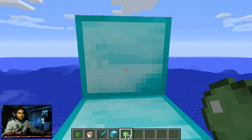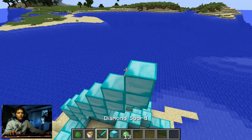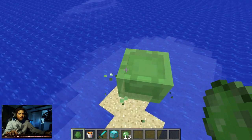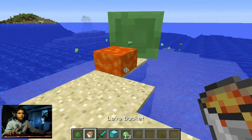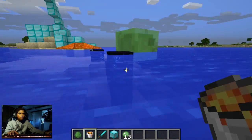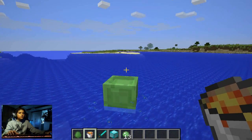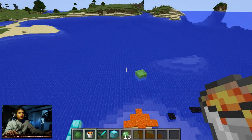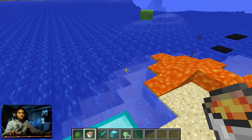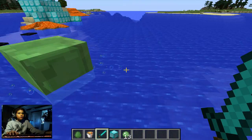One more thing: when a large slime is on top of something - like this diamond block - it will just keep falling and bouncing. Oh, it's escaping! A large slime can actually travel a long distance - it could bounce to another area or all the way across if you leave it alone.